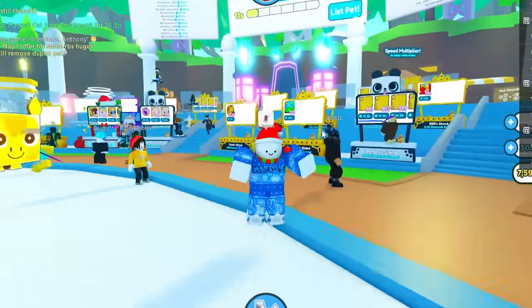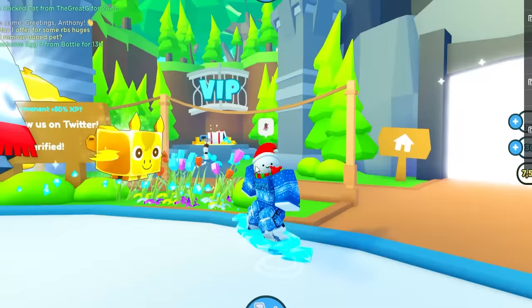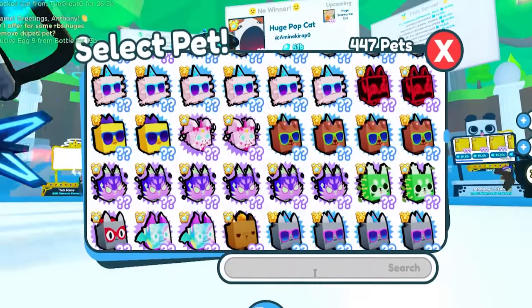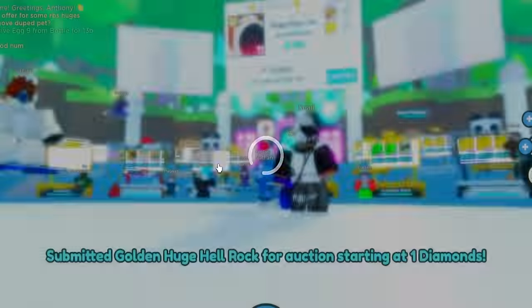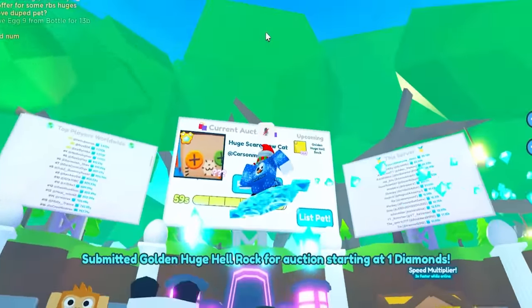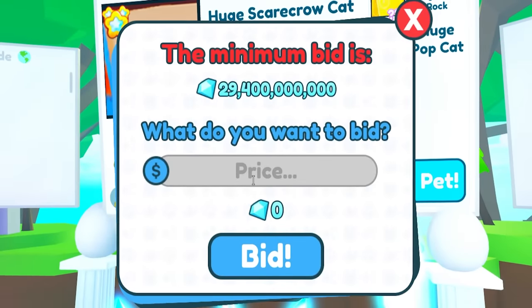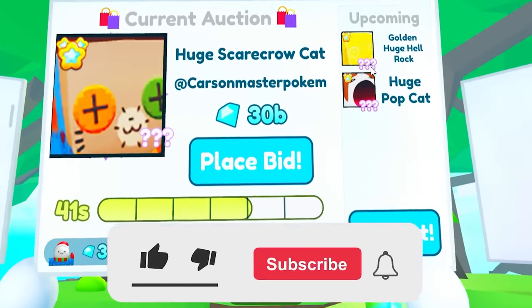The next myth says if you auction a huge for one gem you will keep the huge when sold. So let's go ahead try auctioning a huge pet — I guess we could do like a hell rock or something. Let's go list a pet and then do a huge for one gem and see what we get. Oh, somebody is bidding a huge scarecrow cat for one gem. Somebody put 28 billion gems — let's go actually bid at 30 billion. Maybe we'll be able to buy at that low of a price.